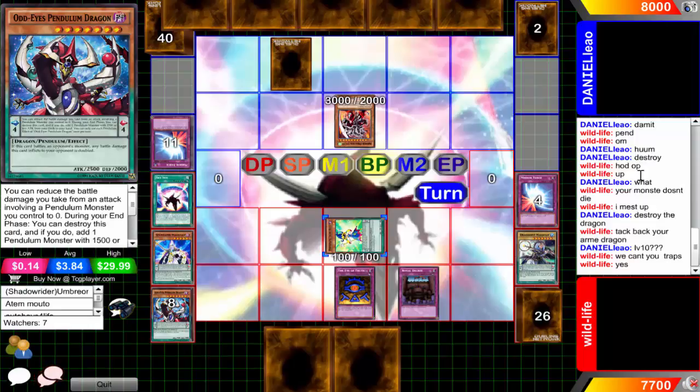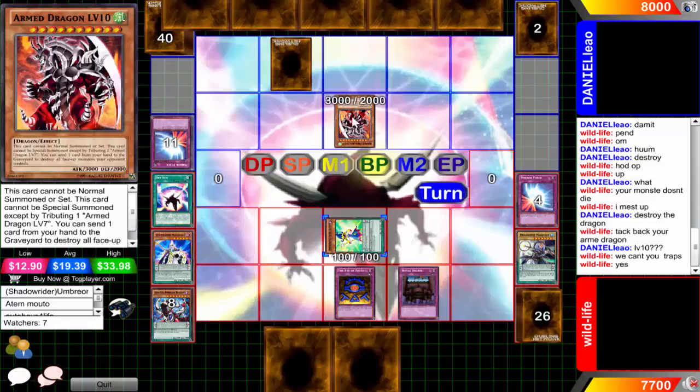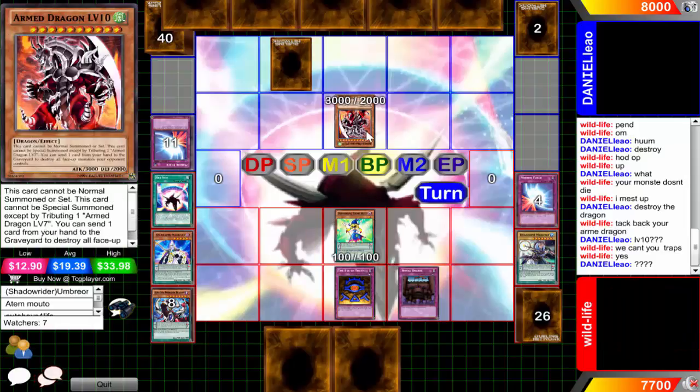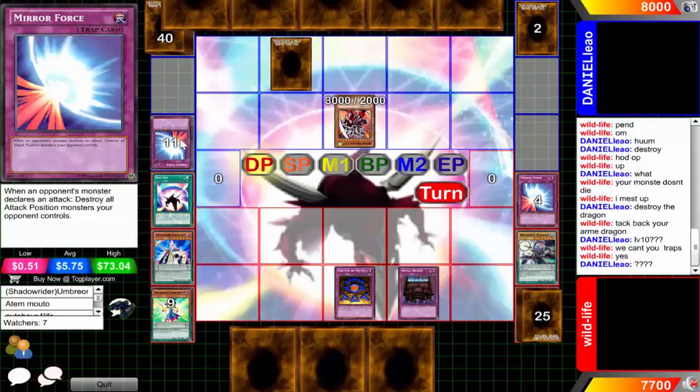He's just going to take back everything - the Mirror Forces magically go to the graveyard. You still got the equip spell card that you can bring back, so you can add back that equip card in your graveyard and equip it to Armed Dragon Level 10. Now the pendulums are just going to die. The game state is so messed up - Armed Dragon Level 10 is going to attack into the Trump Witch, so Daniel is in a pretty winning position right now, seven cards to work with.